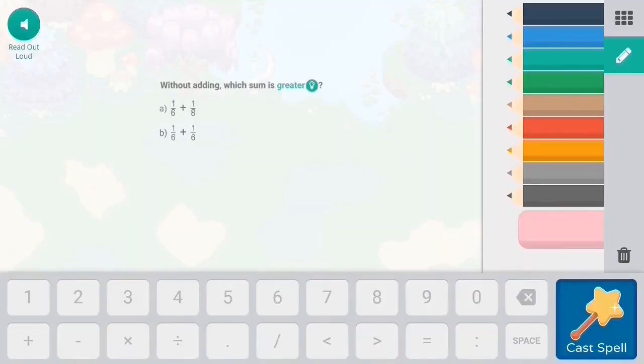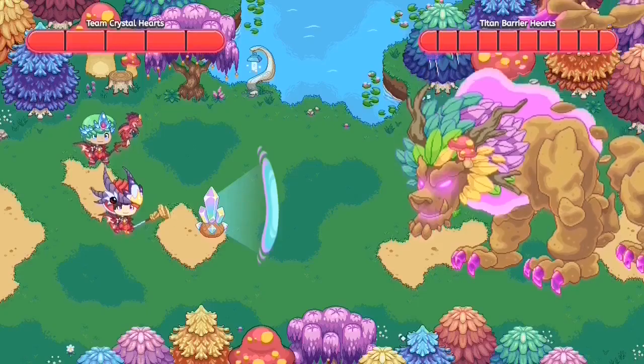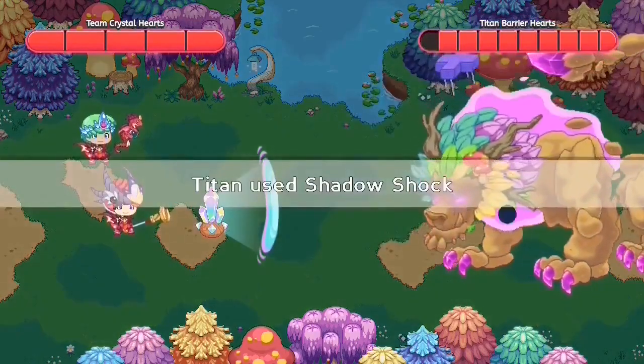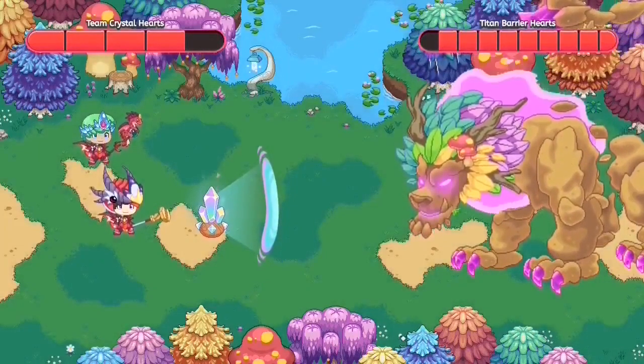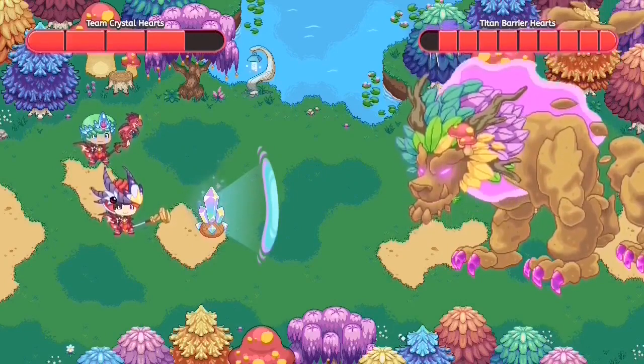This feature was added into Prodigy on the 21st of 2019. In the team battle mechanics, each person in the team shares the five hearts. In this titan battle, we have five hearts — these two people are sharing those five hearts while the titan has 12 hearts. Each person would have to do two hearts of damage in order to win the battle.